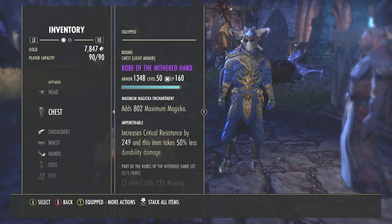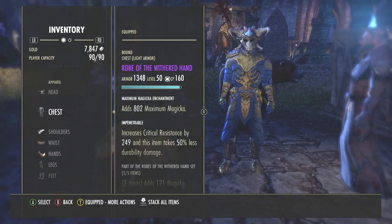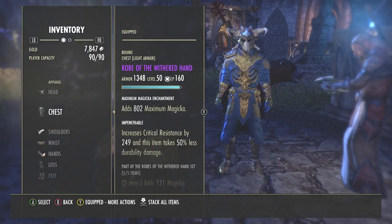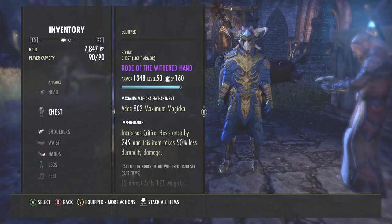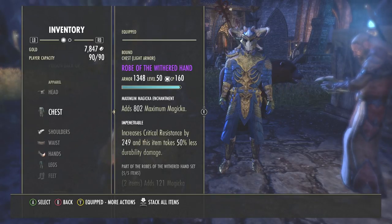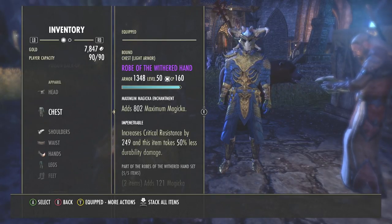There are about four or five different armor sets you could use, but this is personally what I do for my healer and my play style. Sometimes he can be an off-healer with dual wield, but most of the time he is a pure healer. This build is perfect for PvE and trials. You can take it into PvP but you'd have to change some armor sets and abilities.